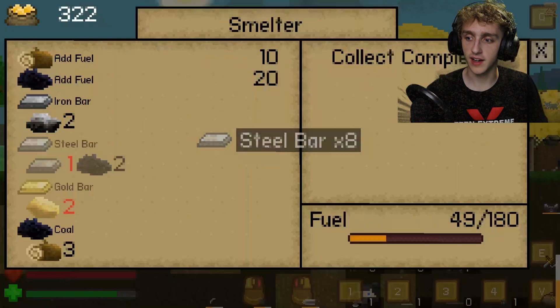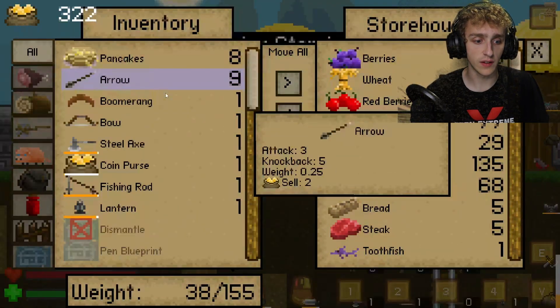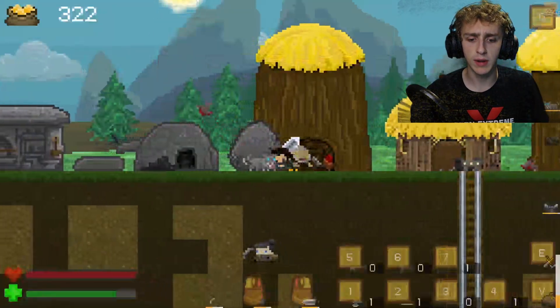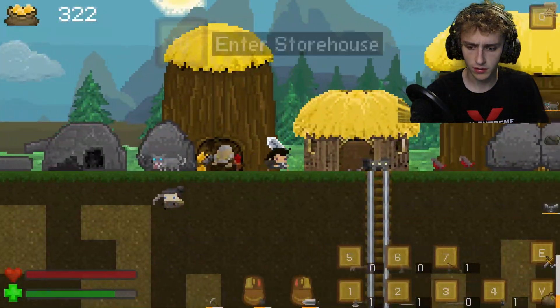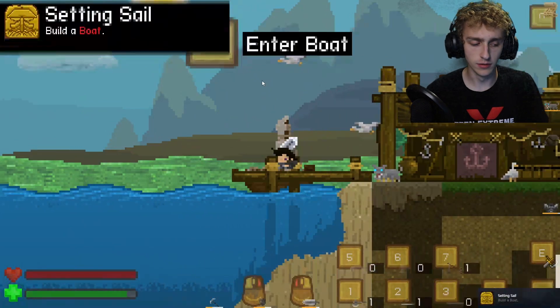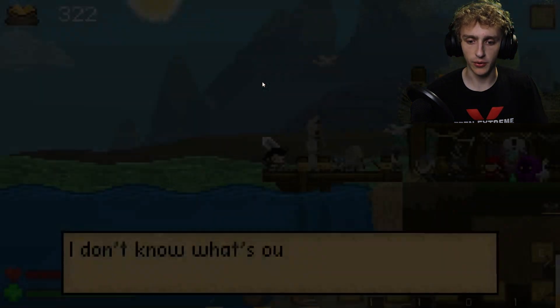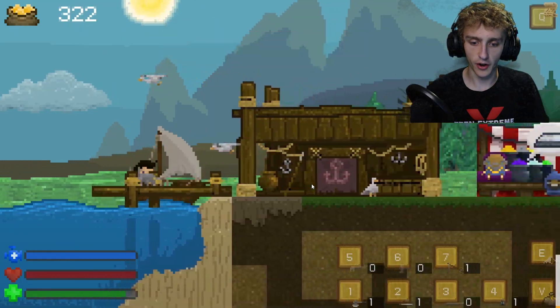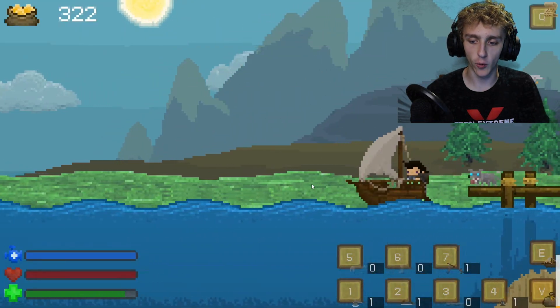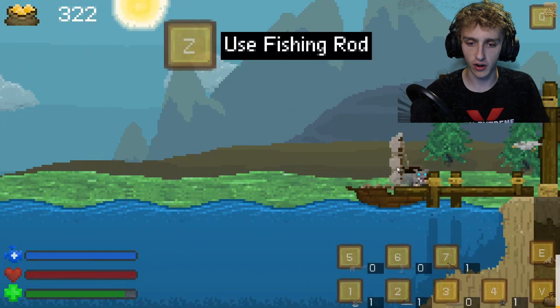I want to get off this island — not that these people are annoying me, but I'm ready for some adventure. Let's build the boat! And we got a Steam achievement! Yay! Let's enter the boat. We're on our boat! All the people of the island came and bid me farewell — actually, one of them told me to get good food, so I see where their priorities are.